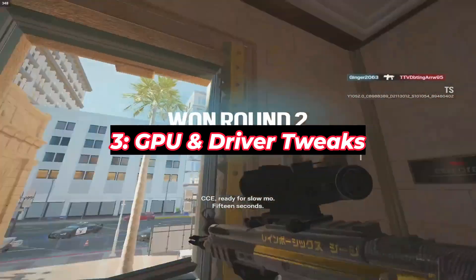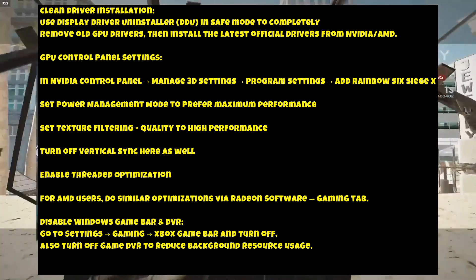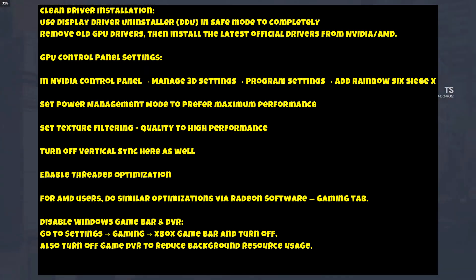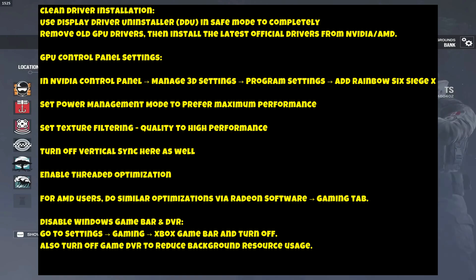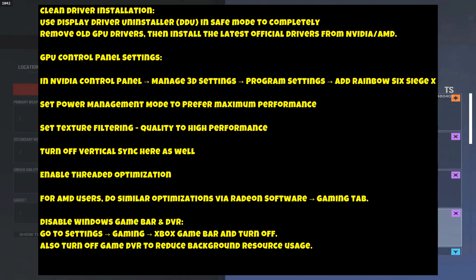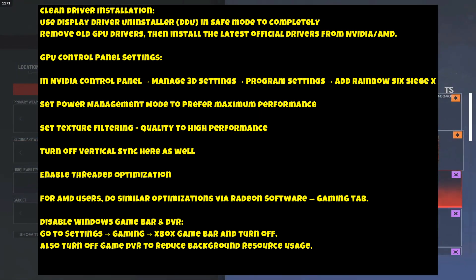GPU and Driver Tweaks: Clean Driver Installation — use Display Driver Uninstaller (DDU) in Safe Mode to completely remove old GPU drivers, then install the latest official drivers from NVIDIA or AMD. In NVIDIA Control Panel > Manage 3D Settings > Program Settings, add Rainbow Six Siege X, set Power Management Mode to 'Prefer Maximum Performance,' set Texture Filtering Quality to High Performance, turn off Vertical Sync, and enable Threaded Optimization. For AMD users, do similar optimizations via Radeon Software's Gaming tab.